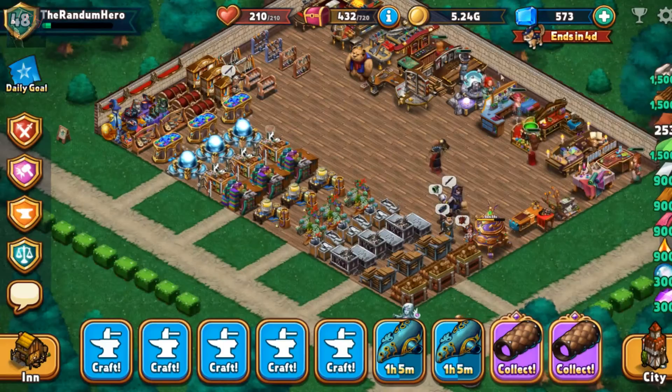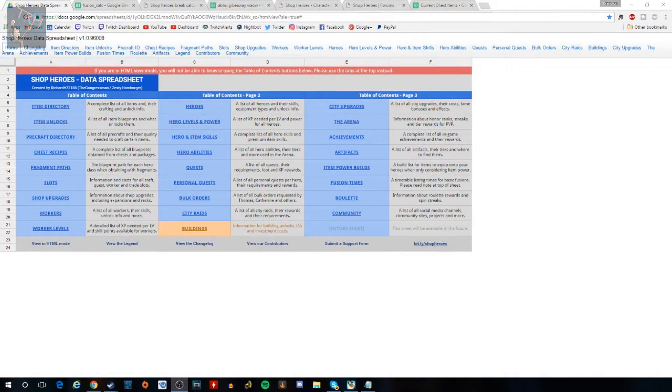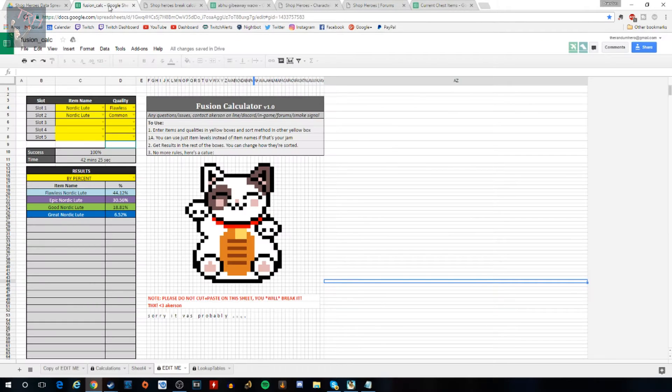I'm going to transition out of shop heroes and go over to these websites. I'm going to post a link to seven different websites in the description below, so check the description — there'll be links to every single one. This first one is definitely the most important of all the websites, so I'm going to come back to it last because it has everything — everything shop heroes. The first tool I'll cover is the fusion calculator.